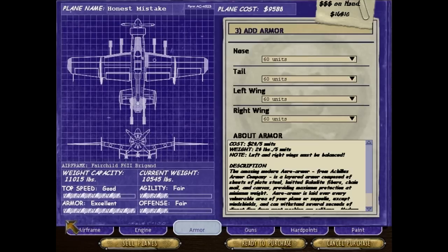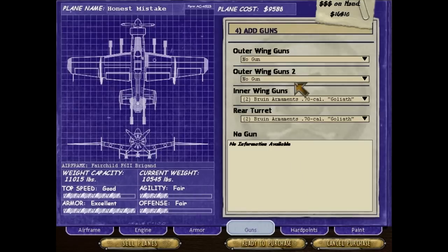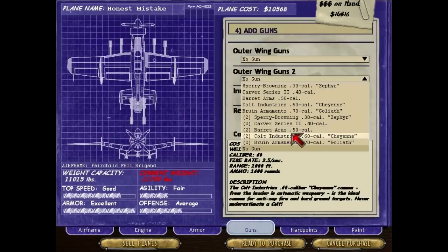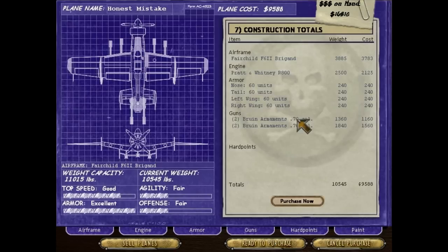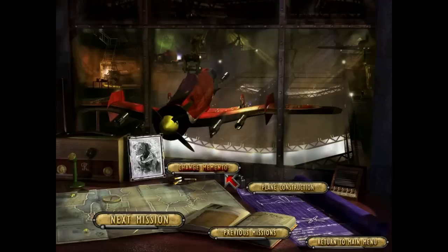Armor is excellent, top speed is good. I mean it's still a heavy fighter, so what are you gonna do. Agility fair, offense fair - it is taking the hard points into account here, so it's not too hot. Let's see if I can give them maybe one more gun - 30, 40 - no, that's too much. Anyway, I think this is pretty good, a pretty good setup for a wingmate but not for me, since the wingmates have some advantages that I don't. Purchase now, being delivered - great.